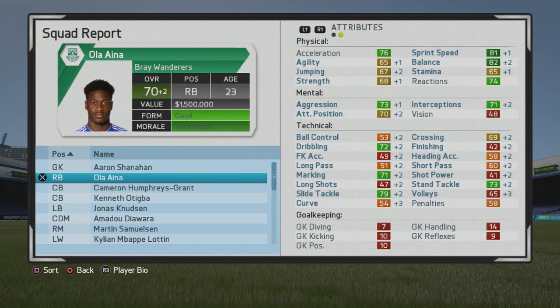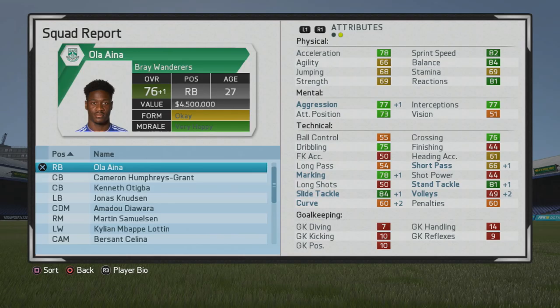In these next few years he reaches 70 overall at age 23, with sprint speed into the 80s. Balance at 82, so decent stats there and getting even stronger, which is great to see. He can certainly push wingers off the ball and catch up to them, which is pretty good improvement.